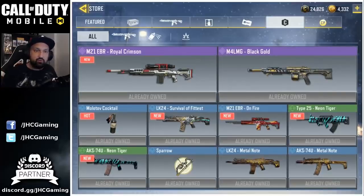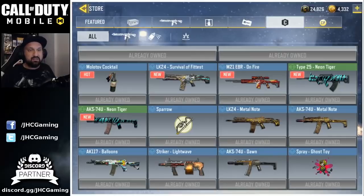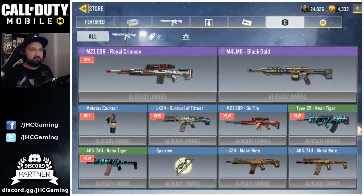But nothing new — like no purple items. The Molotov is here, but seriously I was very very disappointed. I was like, yo, Call of Duty, am I a joke to you?